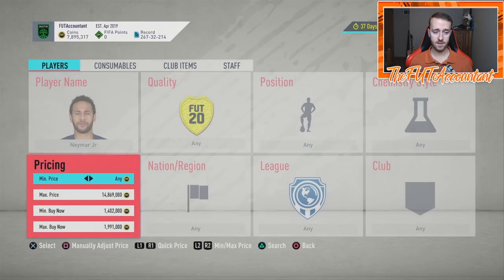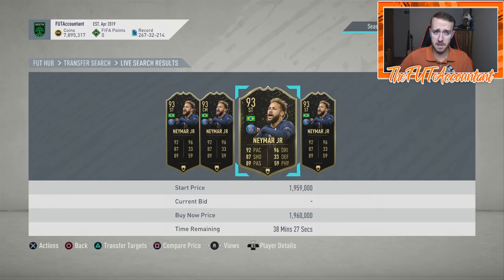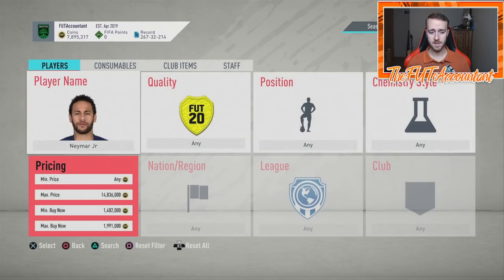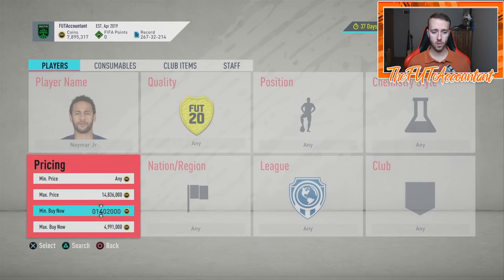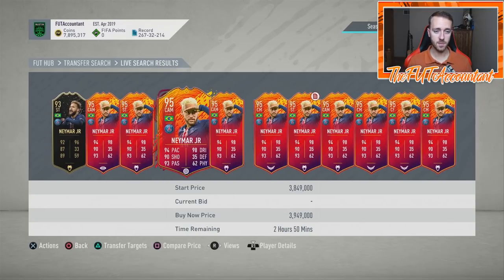I do expect some cards to drop and a little bit of panic today heading into these cards being released, because people really have no idea what's going on. When people don't know what's going on — a lot of you guys are on Twitter, you've seen the pack design, people are tweeting about it, making concept cards — but it's all unknown until we actually get the content. There is panic when people don't know what's going on. We've seen a lot of people sell cards this year because they're worried they're going to lose coins on FIFA Ultimate Team.